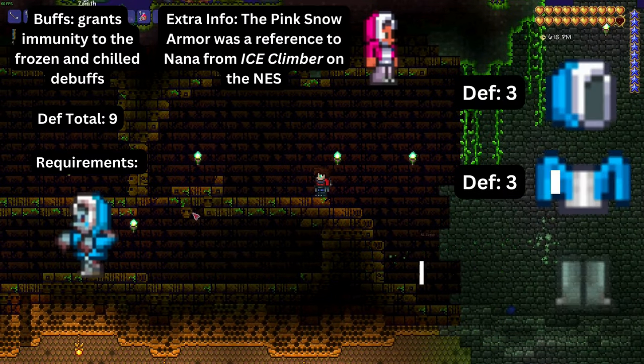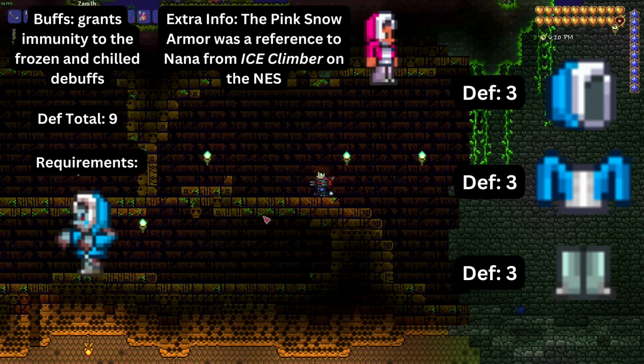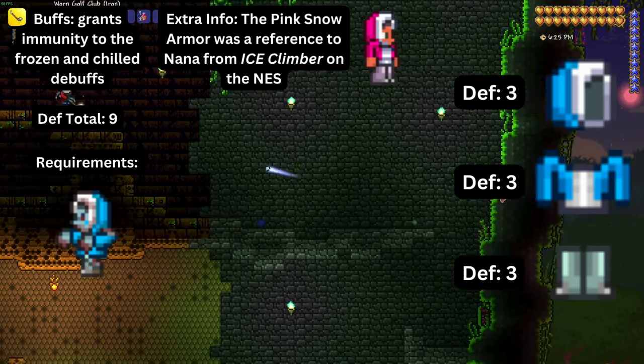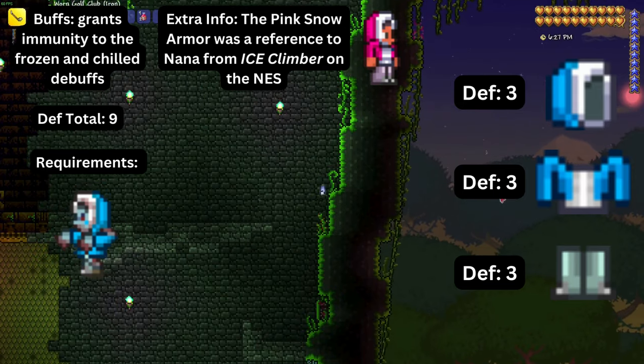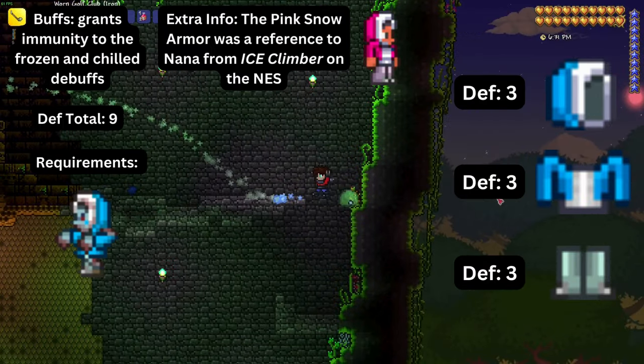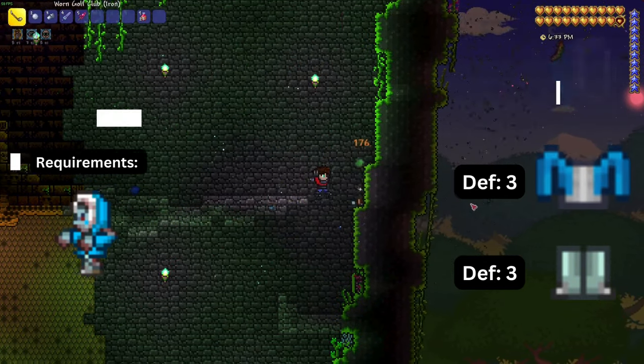The snow armors — the eskimo and pink eskimo sets — are composed of a helmet, a shirt, and pants. They provide immunity to being frozen or chilled and have nine defense. They are good for icy environments and are dropped by zombie eskimos.